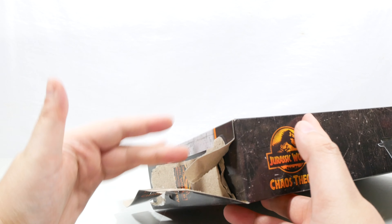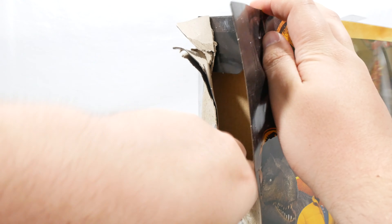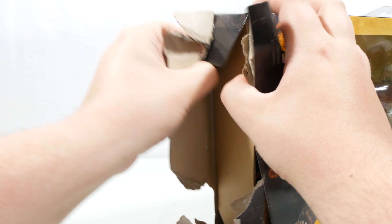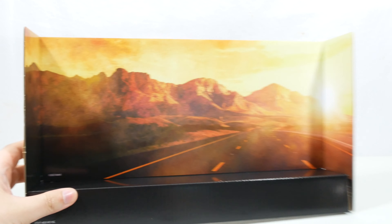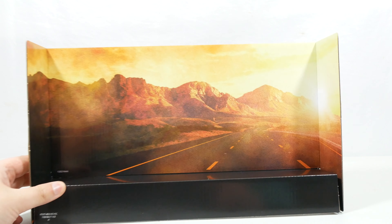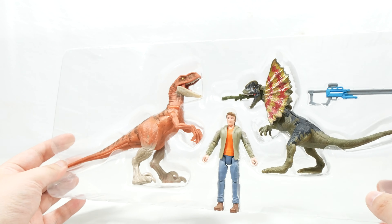It is unfortunately the kind of glued-down packaging where you really have to tear it to get into it. But once we're in, we can slide these figures out. Removing the figures from the backdrop, you can see a nice backdrop of a road, some mountains, and the sunset to one side, which looks really cool.